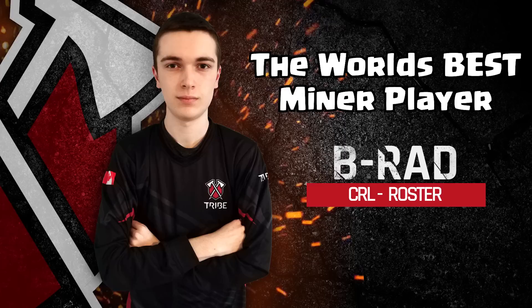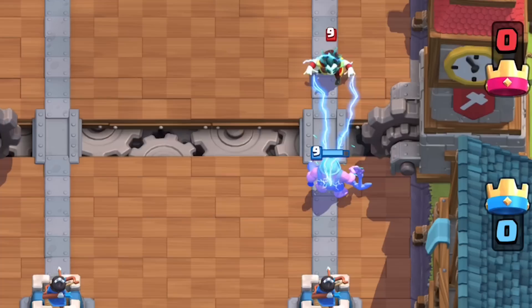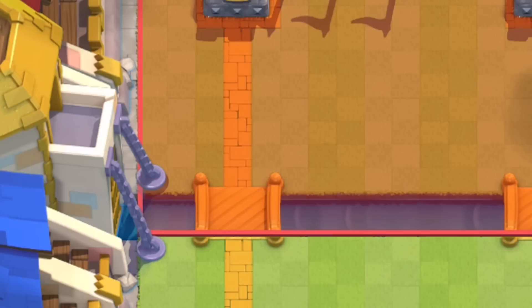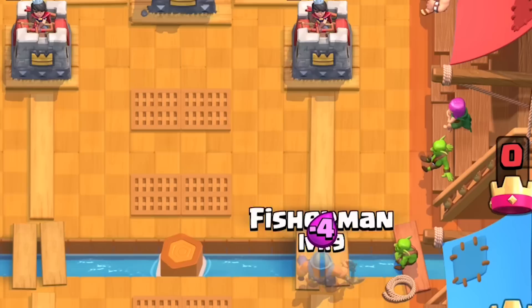You can pull the miner off your tower directly, making it difficult for miner chip decks. The electro wizard completely wrecks the fisherman — his zap resets the reel charge right before the hook lands, kind of like a perma stun. This is similar to when the electro wizard reset the bowler when he was first released. The same goes for zappies as well — zap is his weakness. You can also stop him with skeletons: plant them in front of him so he doesn't hook, causing him to walk a few steps and giving the princess tower enough time to chip him out — a positive elixir trade.